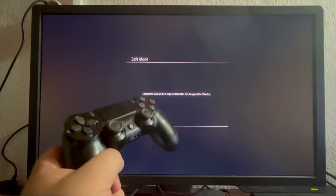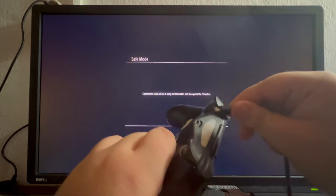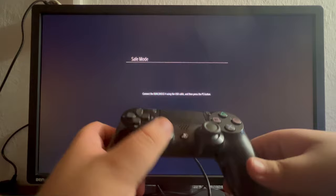Once the PlayStation is off, press and hold the power button for about 10 seconds, or until you hear a second beep. After the second beep, let go. We should be getting into Safe Mode. It will ask you to connect your controller — controllers can only be connected using the charger cable. Plug one end into the PS4 and the other into your controller, then press the PS button.